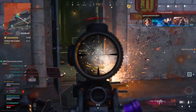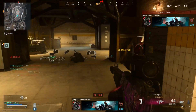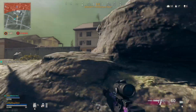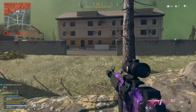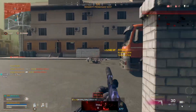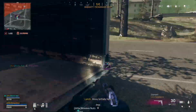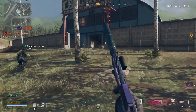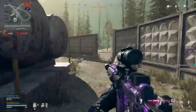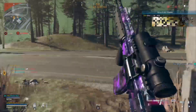Moving to the damage stats: for the Pharah at 0–27 meters, we have 39 damage to the head, 29 to the neck, chest, stomach, and extremities. The Krig at 0–34 meters has 42 to the head, 37 to the neck, 31 to the chest, 29 to the stomach and extremities. The biggest difference is the neck damage — 37 for the Krig versus 29 for the Pharah. If you hit all neck shots, it's going to be a close fight because the Pharah has that faster fire rate. In certain ranges, the Krig might edge out, and both weapons are somewhat situational depending on engagement distance.